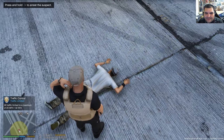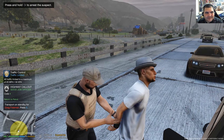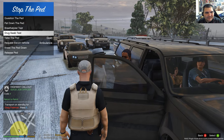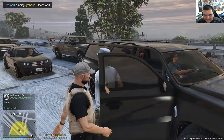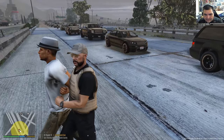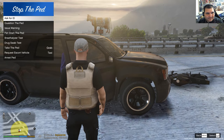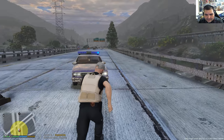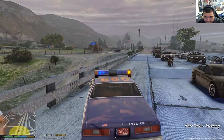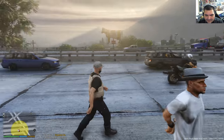Trying to slow traffic down — dispatch, dispatch! Attention all units, officers report we are code 4, San Andreas Avenue, no further units required. Alright, well this was a crazy patrol chase — chasing people around. Gonna get this thing towed out of the road.